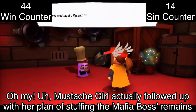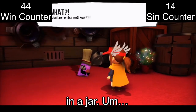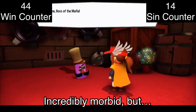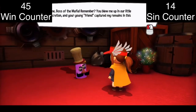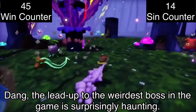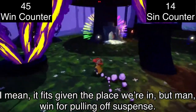Mustache Girl actually followed up with her plan of stuffing the Mafia boss's remains in a jar! Incredibly morbid, but win for following through on a seemingly hollow threat. The lead-up to the weirdest boss in the game is surprisingly haunting. It fits given the place we're in, but win for pulling off suspense!